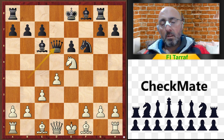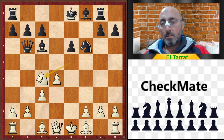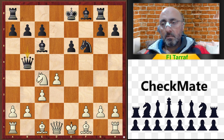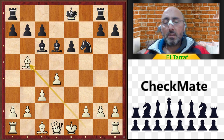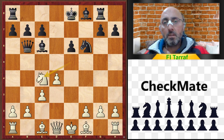Maybe better was queen to d6 with a slight advantage for white. But in the game, queen to b6, and this is bad for black because of knight to c4. After knight to c4, black resigned, because the queen is under attack. The queen must go to the white squares — b5 or a6 — and after that, knight to d6 discovers the attack on the queen and also attacks the king. So bishop takes d6, bishop takes b5 is winning, and queen to b3 is a clear advantage for white.